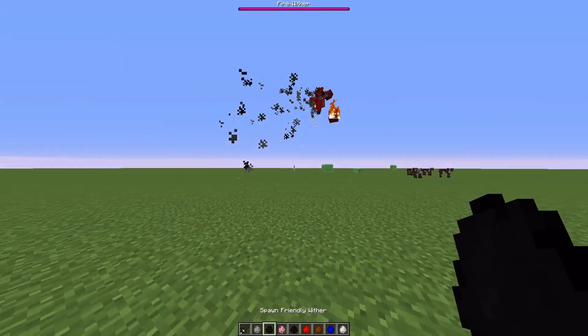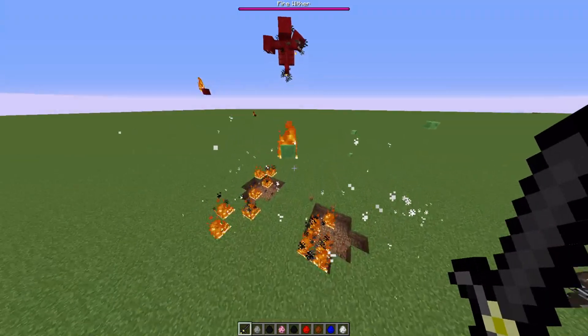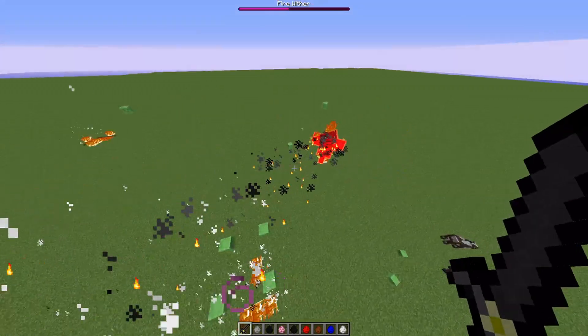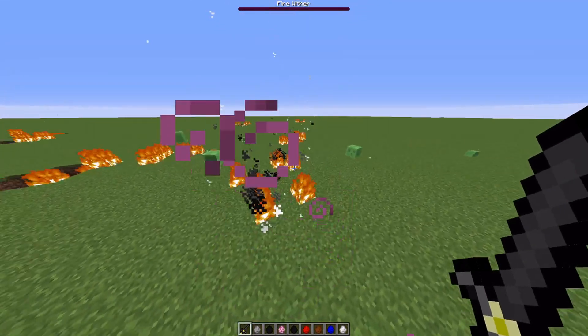The Fire Wither — this one shoots fireballs that also catch things on fire. It's pretty laggy, as you can see. And when I killed it, he drops fire charges and an Ender Star.